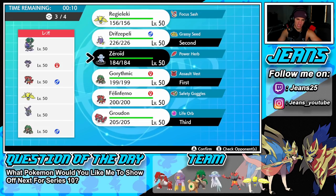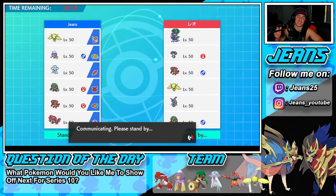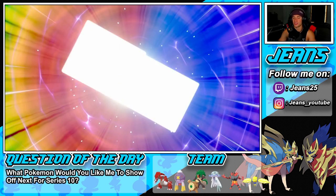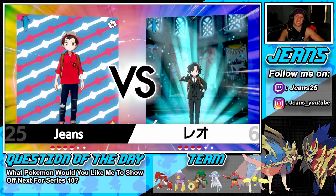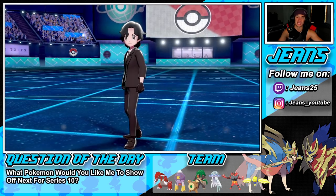I'm thinking the same team again, but in the final spot I'll go Regieleki instead of Nihilego. He has a Focus Sash which is so good — it gives him another chance and another turn. He's the fastest Pokemon in the game, and with the Focus Sash that's basically guaranteed two turns unless they double into him. He poses a massive threat on the board.